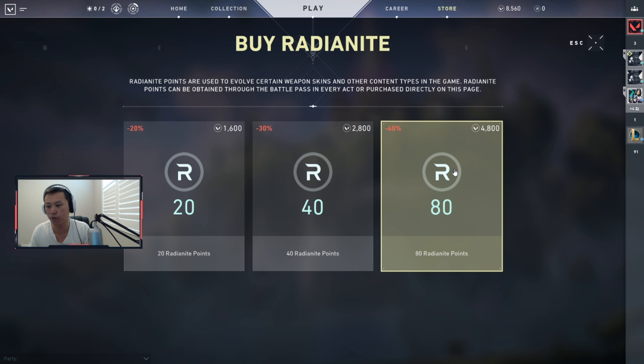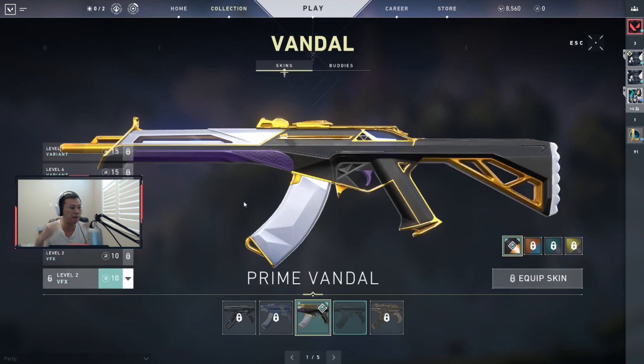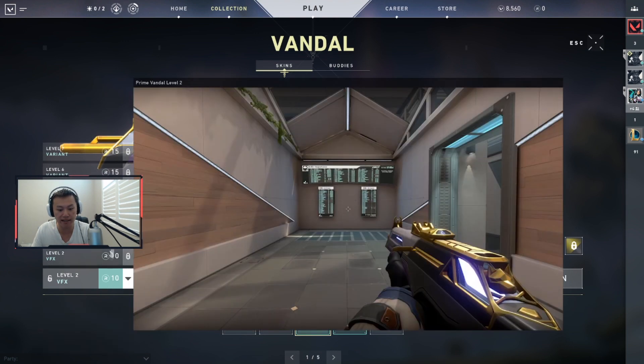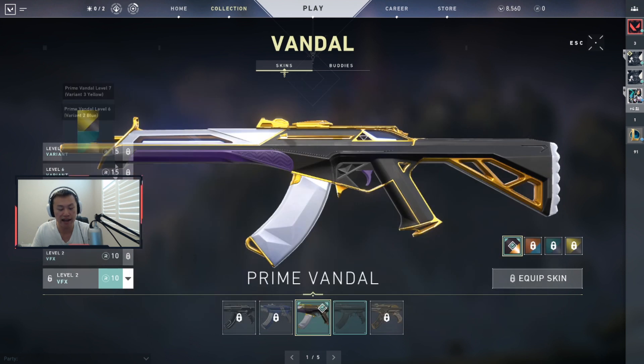I have 8500 points left, so let's do Radianite. Radianite costs about 4800 for 80 points. This was also a question from the Reaver video — how much does it cost in Radianite to fully upgrade a gun? The Reaver only had up to five variants. For the Prime collection, if you want to max the whole thing out, it's 10, 10, 10, 10 — that's 40 per gun — so it's going to cost 85 Radianite to fully max out a gun to level seven.